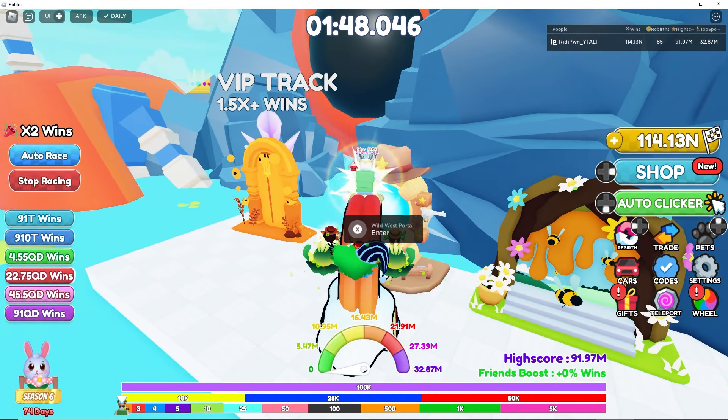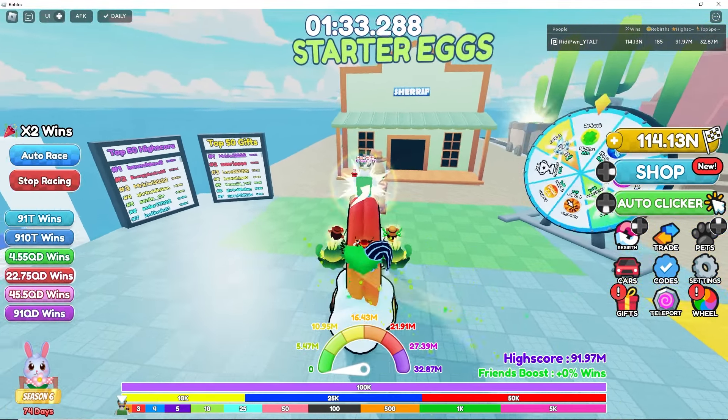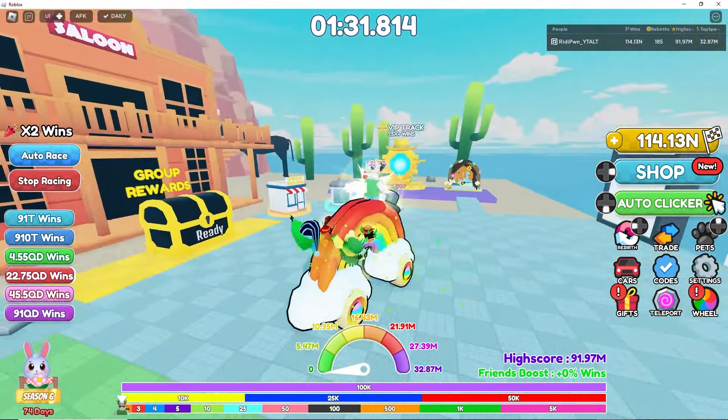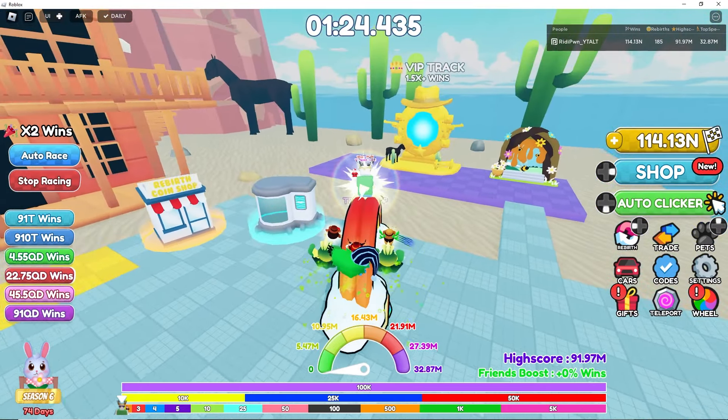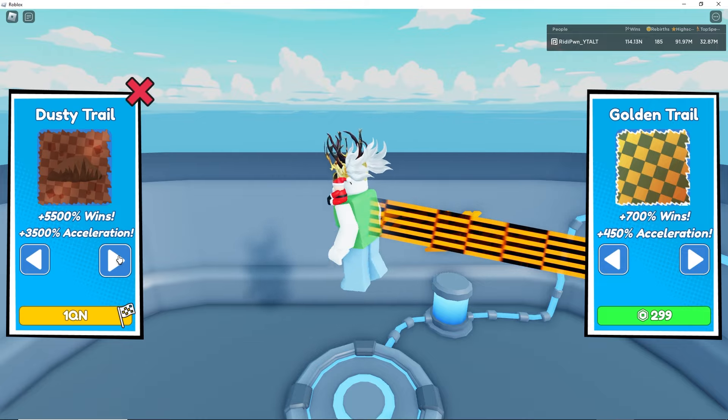Hey everyone, welcome to Race Clicker! Today is Tuesday the 16th and the Wild West update is here. From Atlantis World, make over this little bridge and here we have the Wild West portal. Take a look at this place - it looks sick, it looks so authentic!